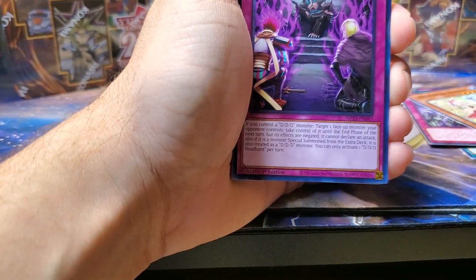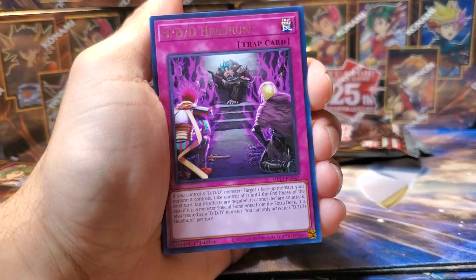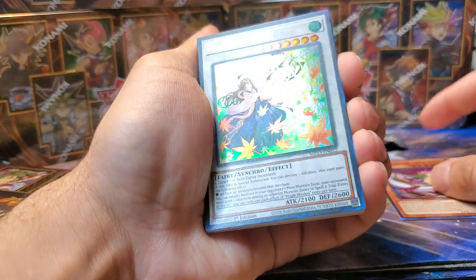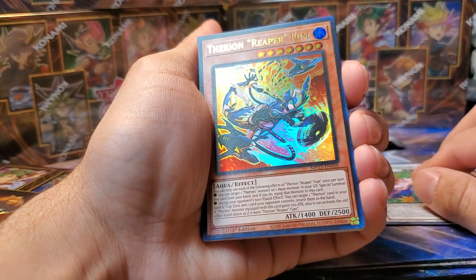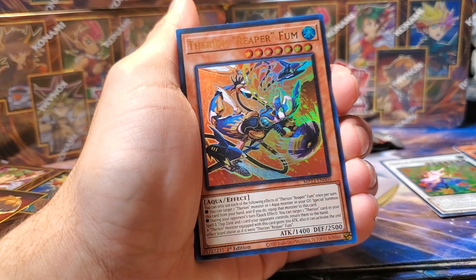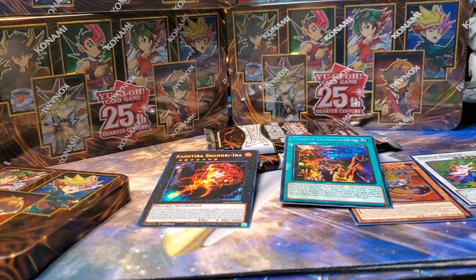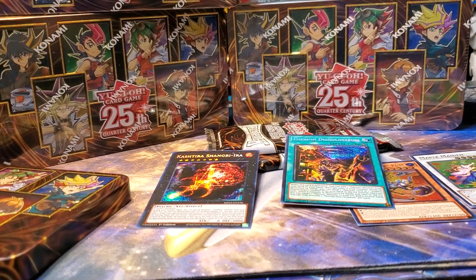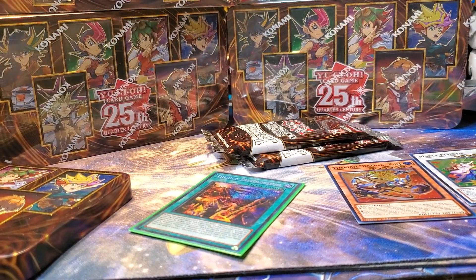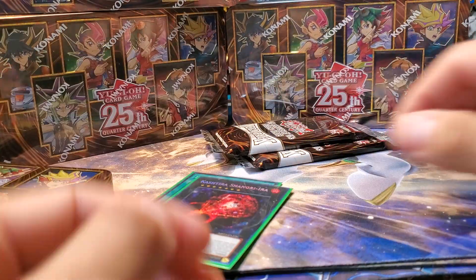We got a first rare — DDD Hunt, or as some guy at my locals used to say, Triple D's, like he's a Guy Fieri. First super, we got Noru Ares the Vernal Dragon — cool, I like dragons. First Ultra is Maple Maiden. Second is Therion Reaper Fum — you know what happens if you change that F to a C. First secret is Therion Discoliseum — not one I want. And Shangra Era — yucky card, but somebody will probably want it. I'll sleeve the secrets. The Ultras I won't sleeve unless they're ones I really want.